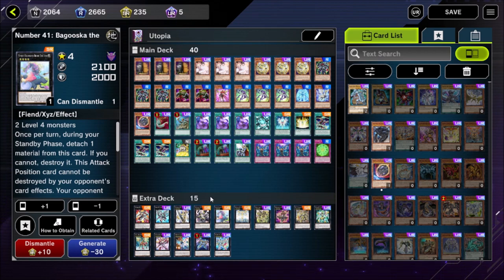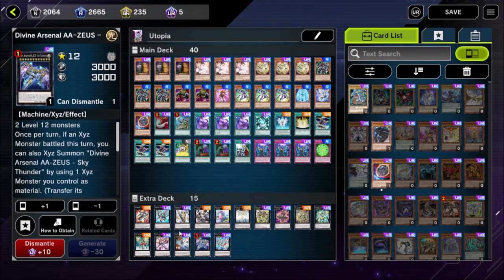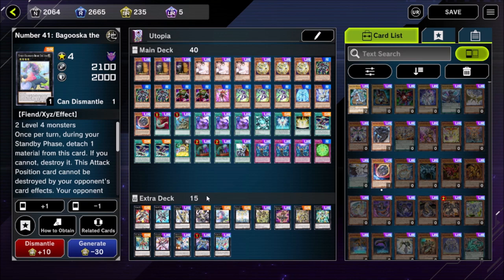Number 41 Babuska the Terribly Tired Tapir is a deceptively disgusting card. You use this in situations where your opponent has successfully resolved a Maxi C or interrupted you significantly on your first turn. Take two of your Level 4s, put Babuska in defense mode, and it causes havoc because all of their monster effects get negated. Then on your turn you change it to attack mode — it can't be destroyed or targeted while in attack mode — attack your opponent's monster, use it as material for Divine Arsenal AA Zeus, and clear out their field. It's your Plan B or Plan C if things have gone really wrong.